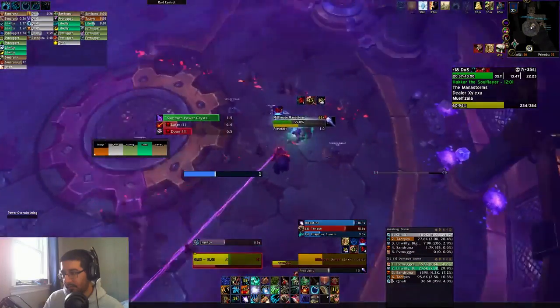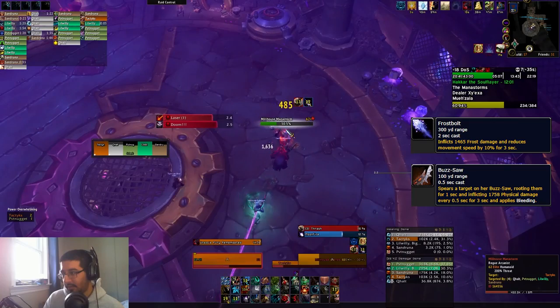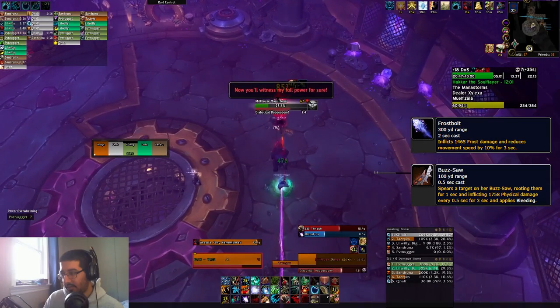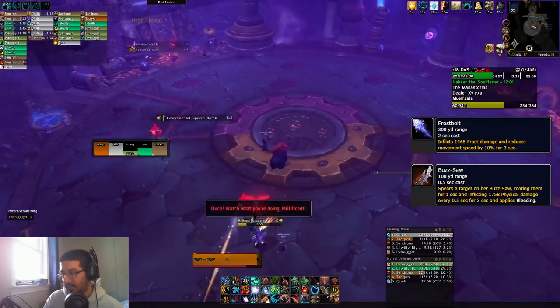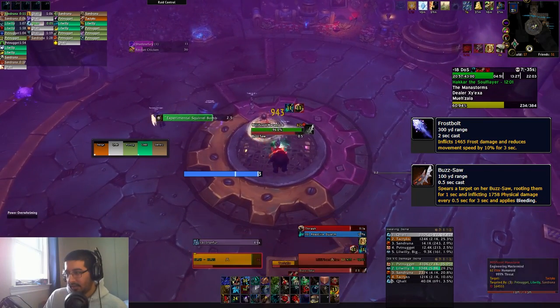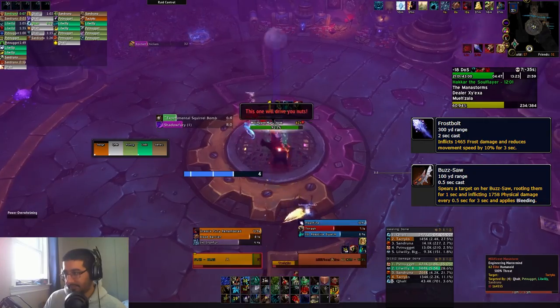Then it's just Milhouse and Maleficent themselves, where Milhouse will spam Frostbolts that actually hit quite hard, so you'll want to make sure you're kicking all of these. Then you have Maleficent who has the Buzzsaw ability, which will just stack up a bunch of bleeds on your tank. Once they get to high stacks, it hurts quite a bit, so make sure if you have Shadow Fury available from Milhouse not being dead, you are using that to stun this boss and interrupt those bleed stacks.